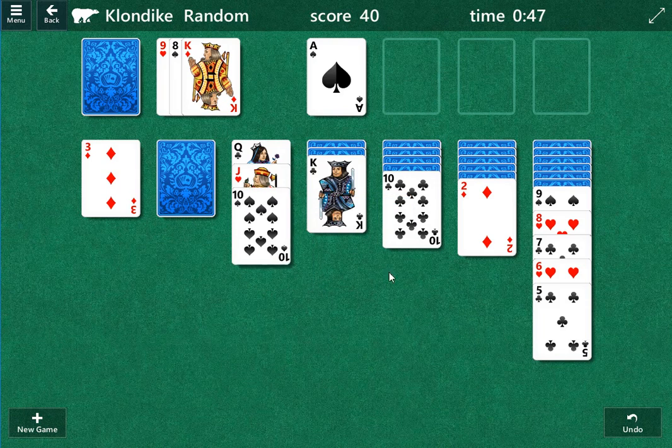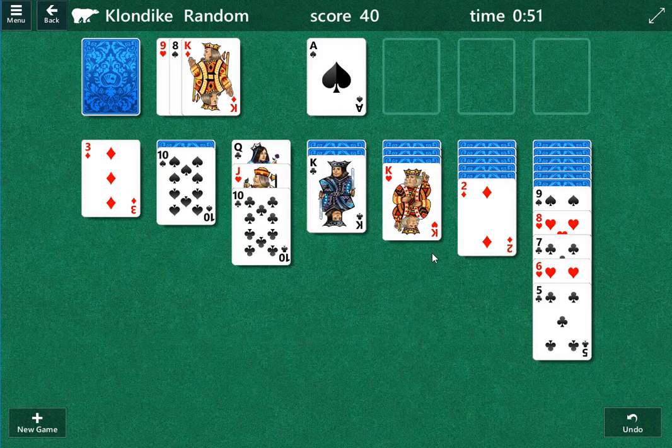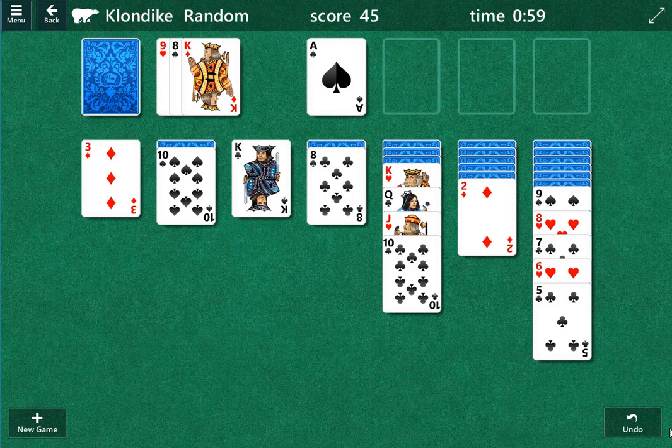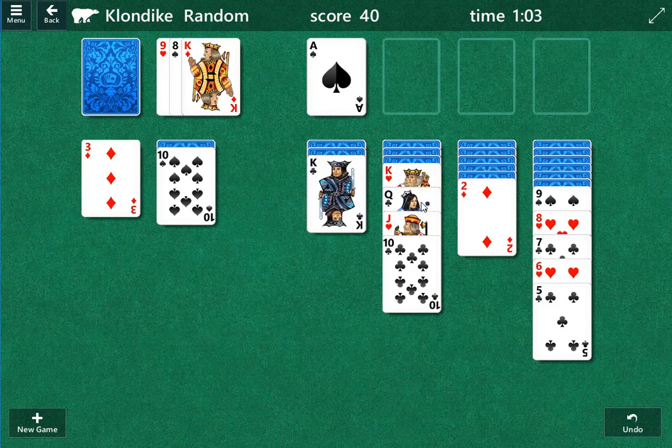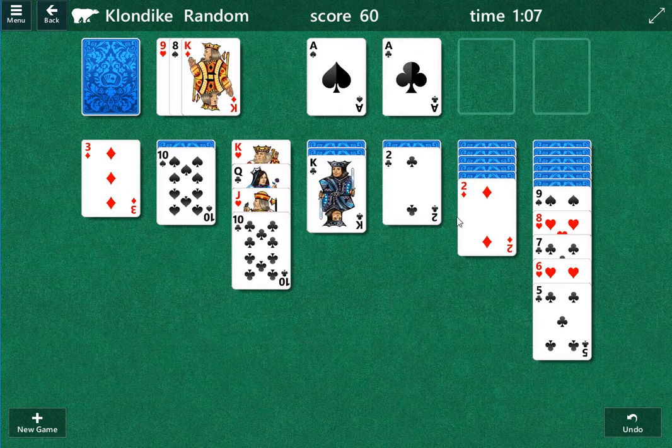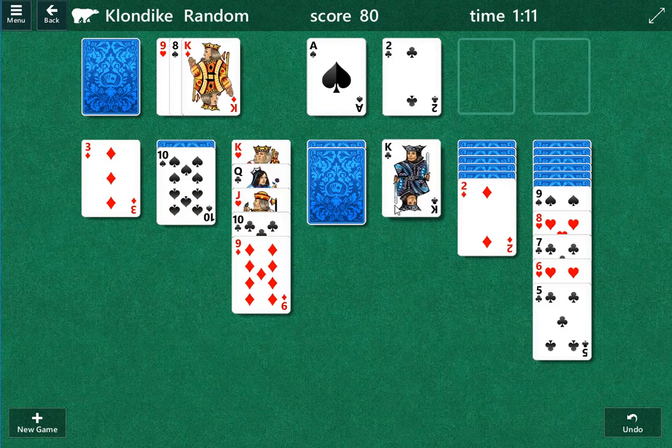A couple of 10s and a jack — I don't know which one is better. That's an interesting dynamic there because now we've got two different kings. That's probably going to be the way to go. And if we move the red 9, we could do a lot of stuff with that. There's also the ace of clubs, two of clubs. Oh, we get another red 9 here — so that's the way to go there.